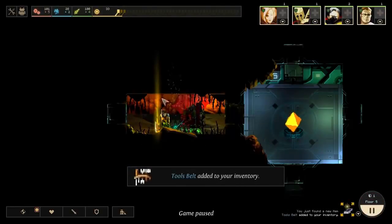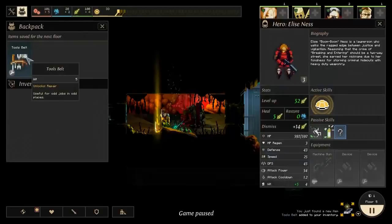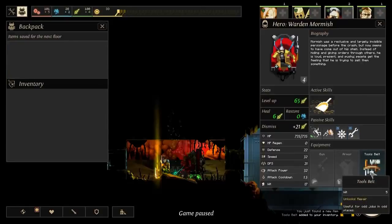That gives us a tools belt - I think that gives somebody the operator's job. Actually it lets them repair things. I'm going to give that to our primary wit user here, Warden Mormish. That will buff up, hopefully, the amount of extra resources he gives us, and we'll let him repair things that are damaged in his room. So that could be pretty darn useful.